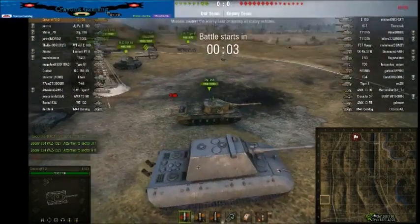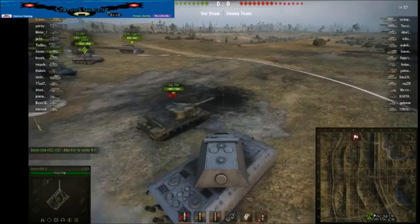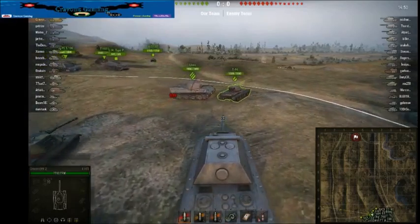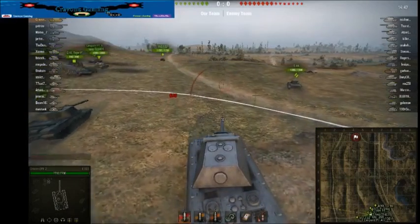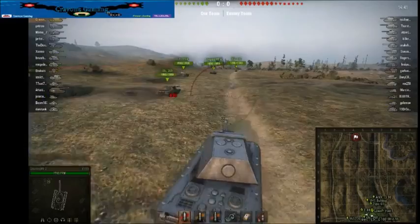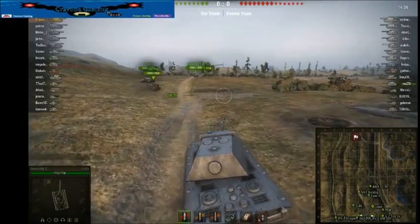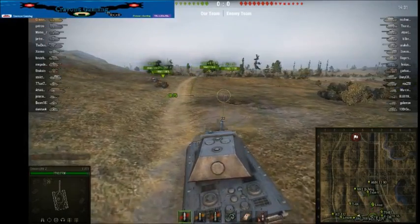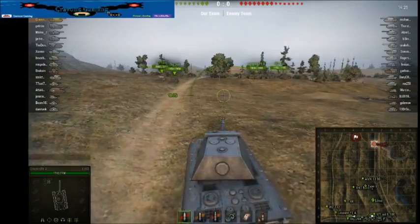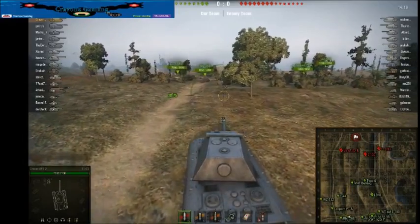I don't like this map because I don't feel I can do much on it. If I were in any other tank I'd probably want to go up the hill, but since I'm in a slow tank with a derp cannon and a lot of frontal armor, I'm going to be going up the 1-2 line. I need the center to be clear first — my team needs to do some work in the middle — because once the middle is safe I can push forward without worrying about side shots.